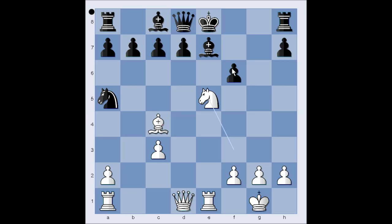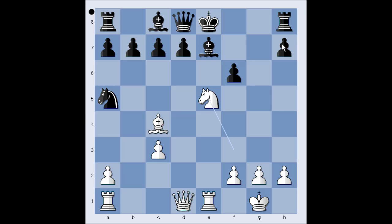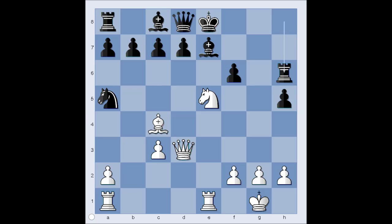Knight to e5, clearing the path for the queen. If pawn takes knight, then Queen to h5 check. And after King to f8, Queen to f7 checkmate. So in the game, black played h5. Queen to d3 — the queen is coming to g6. Rook to h6, defending.